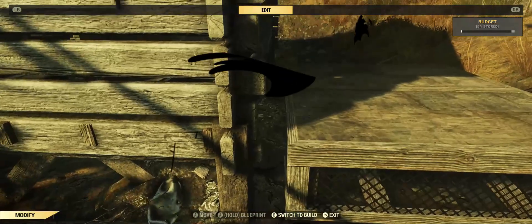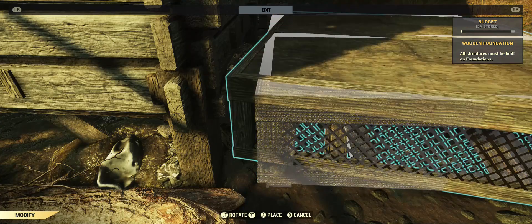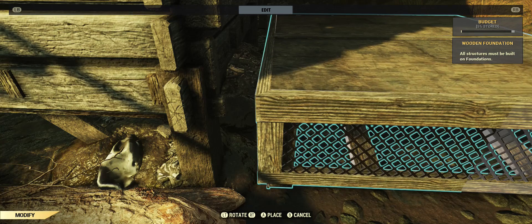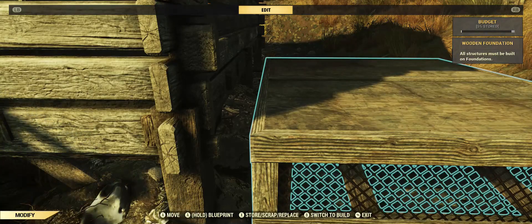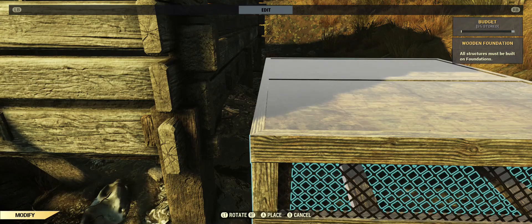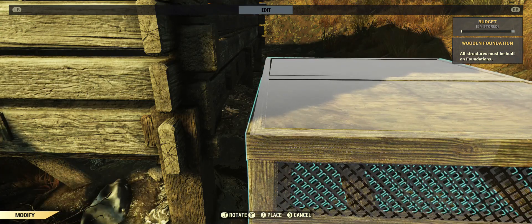So let's get to building. To build onto this cabin in the back, you will need to be about the width of one of the posts at the corner away from the back of the cabin. If you're not this far away when you go to place walls on the first floor right up against the cabin, or on the second floor if you build one, you will not be able to place walls because it's going to conflict with the back half of this cabin.